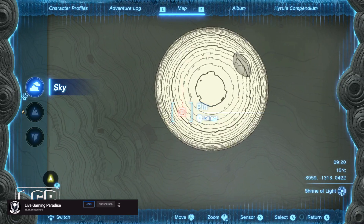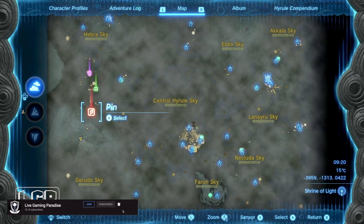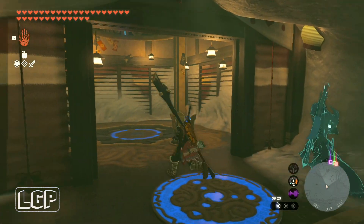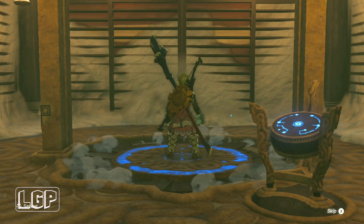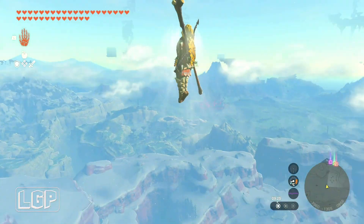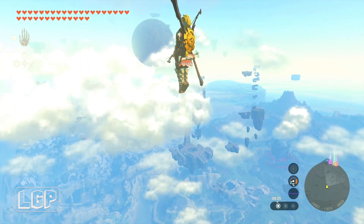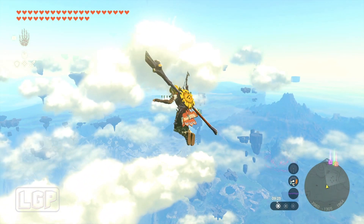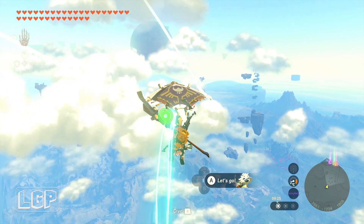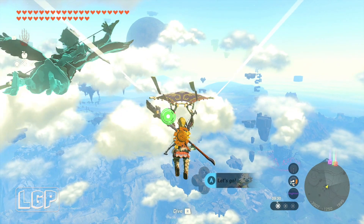The shrine location is going to be right here in the sky. It's like a round thing west of the map, west of central Hyrule. You need to come over to this tower and we're going to get shot off to the sky. We're going to need to do a couple of things in order to reach that orb up there - it's like a big round rock sphere - because that's where the shrine is going to be, inside of that orb.